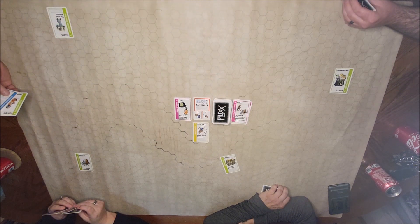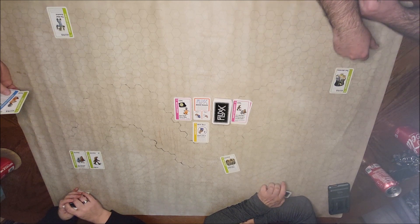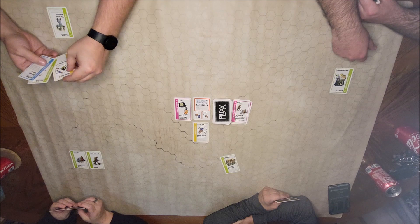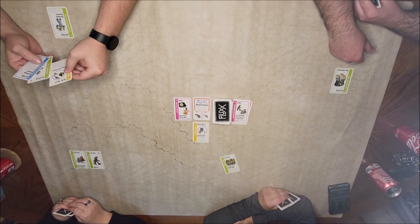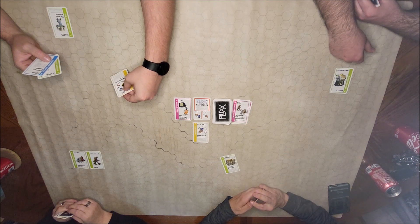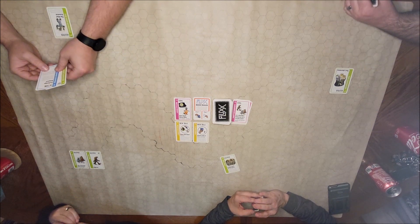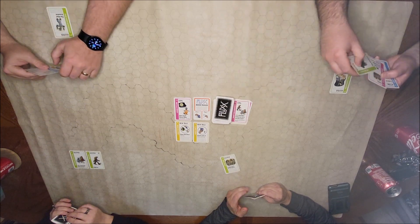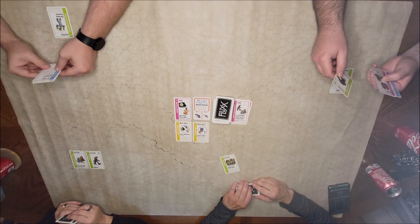New rule: Open the Door — for a free action, once during your turn, if a player has the Spooky Door on the table, you can immediately draw and play a card. But the Spooky Door is in discard. That's fine, but the rule is in play. You better get your Spooky Door back. Yeah, I'm the one who discarded it. I got the Wolf Man.